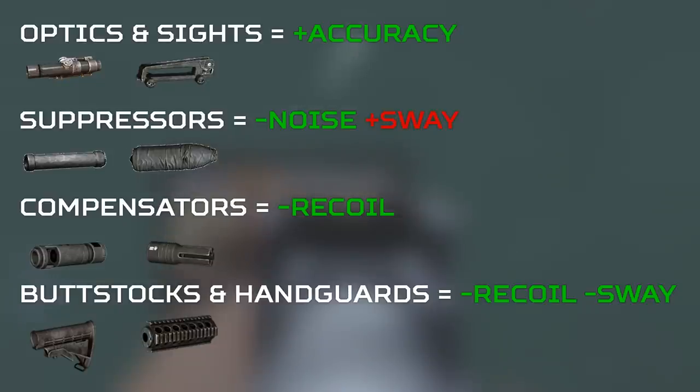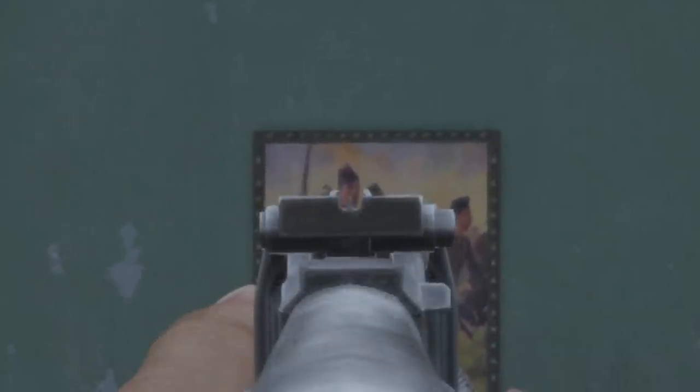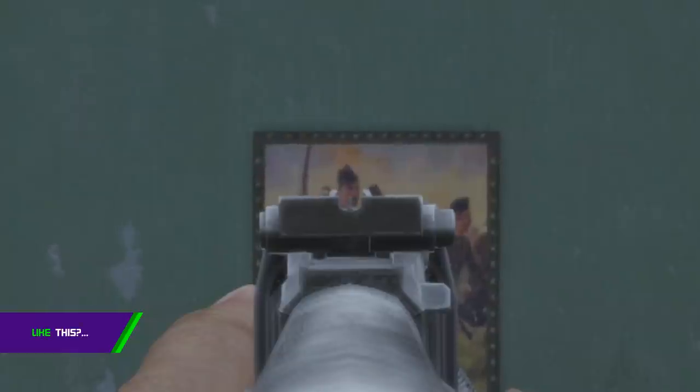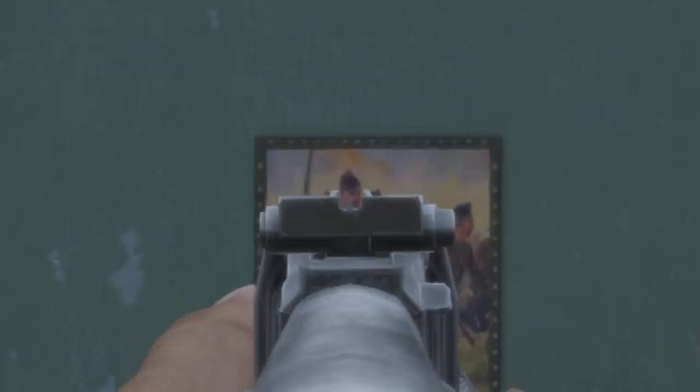I don't know which direction the devs will take when changing the stats on these attachments — I guess that would depend on how the community reacts. Do you believe these are good or bad changes for the game? Should attachments be this powerful? Bear in mind these changes are only on Experimental for now, so the stats may change. Because of that, I'll do a full guide on the stats of all attachments in DayZ at a later date, and a best loadout video for each weapon covering which attachments are best for accuracy, reducing recoil, and reducing sway.